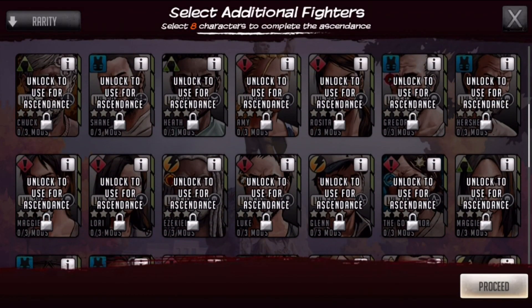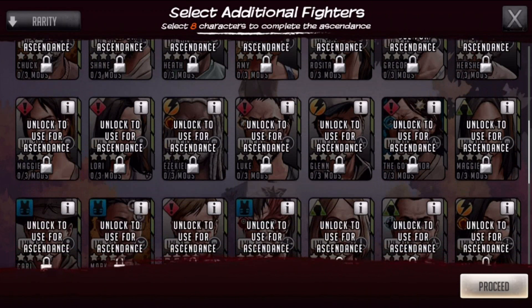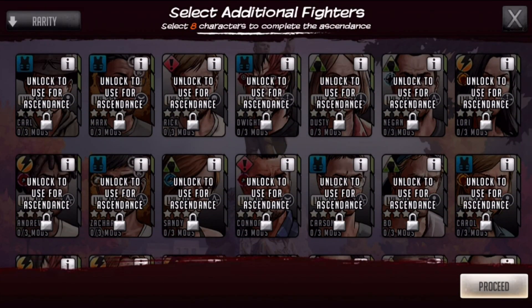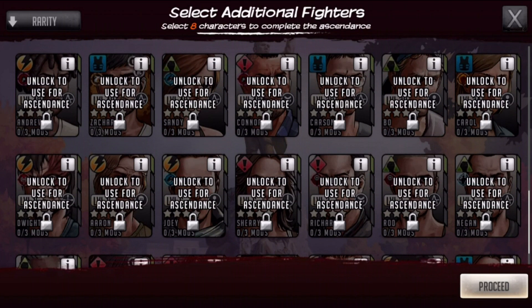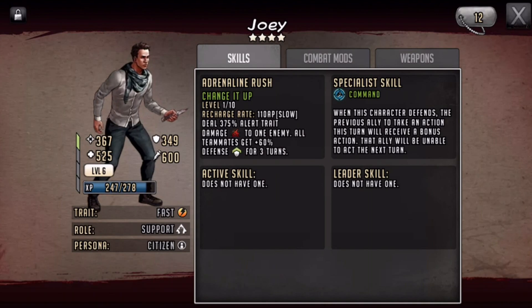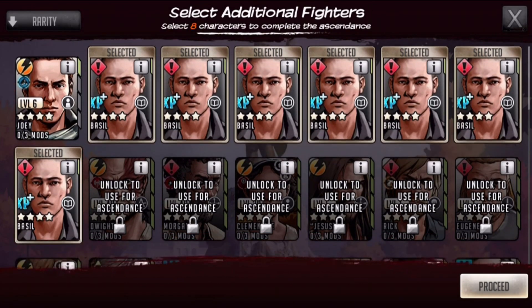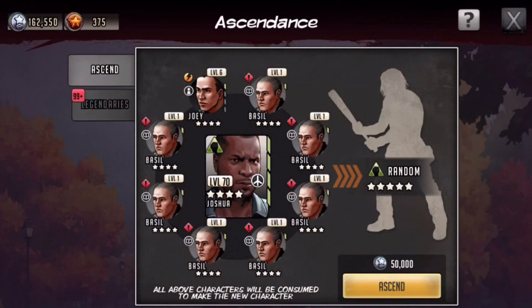I don't want to use a character I've already leveled up. Dusty is leveled up a bit — I don't want to do that. Maybe Bow — they're four-stars I can get again easily. You know what, Joey — I don't care about Joey. Joey, you're getting removed. Proceed.